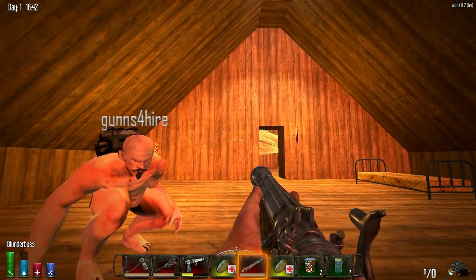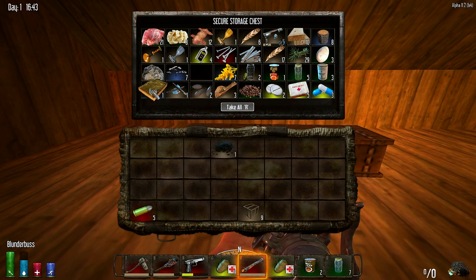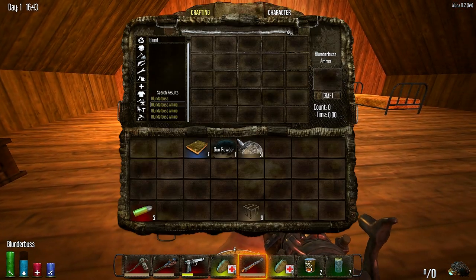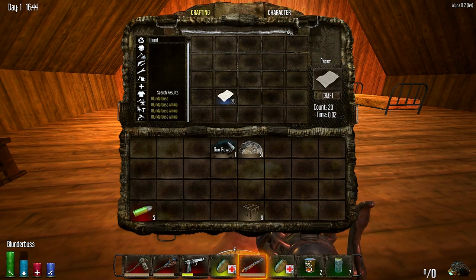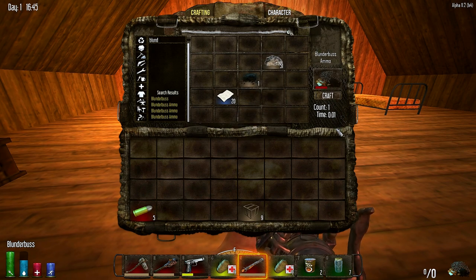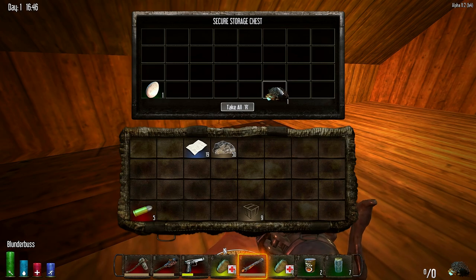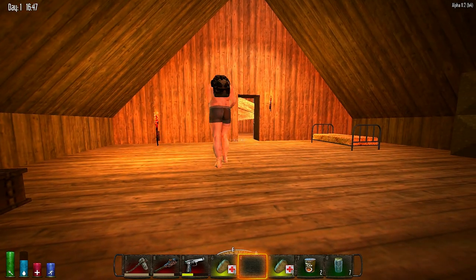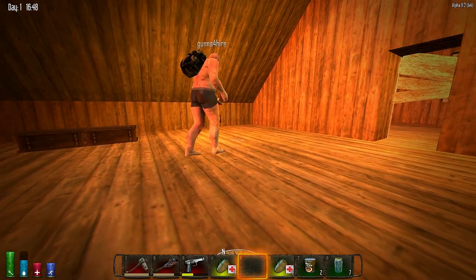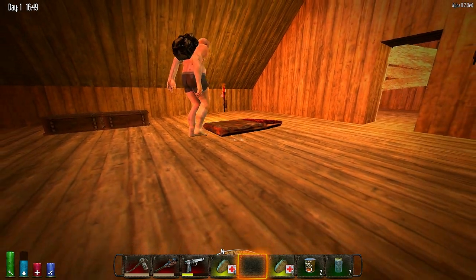That thing looks awesome. I found some gunpowder — one piece — and some stone. I'll make you some ammo. I got 11 or 12 cloth fragments and I need to make a sleeping bag. I made you one ammo — your blunderbuss and ammo are in that chest. I've got 50 stone and 19 paper — we just need more. Did you put your sleeping bag down? Yes — the bed's right there.